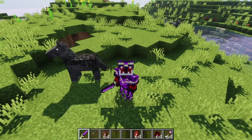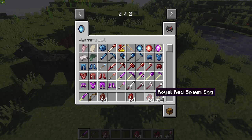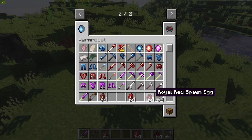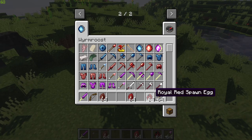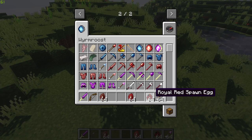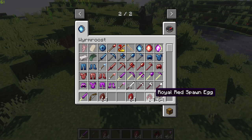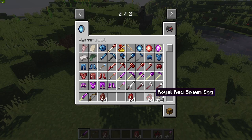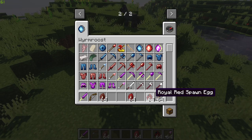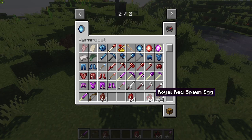Today we are going to be looking at the Royal Red — it is one of the latest released dragons in the updates. Win Roost is now in 1.16.4, and they've been pretty much up to date since 1.16.4 came out. They are very up to date on updating the mod to the latest Forge — it's something they pride themselves on. If you guys know this mod, it is one of my favorite dragon mods and I have done reviews on it in the past.